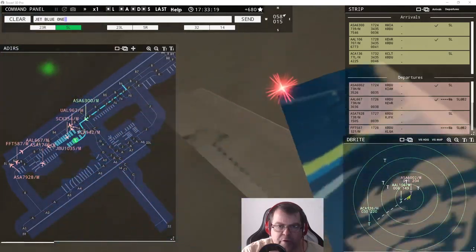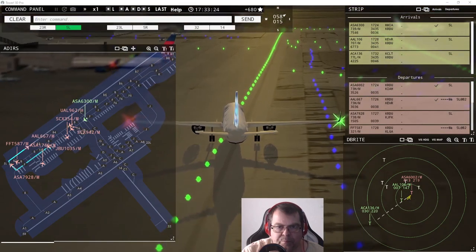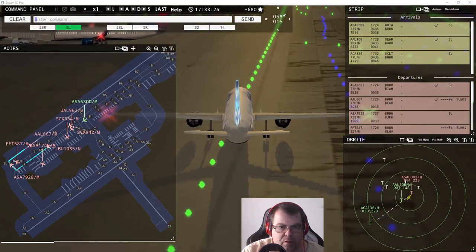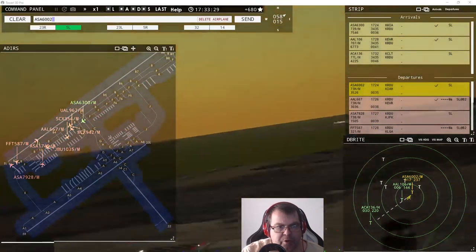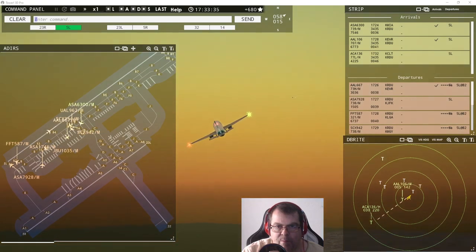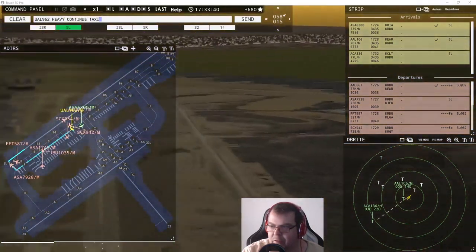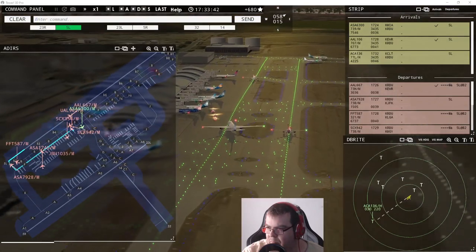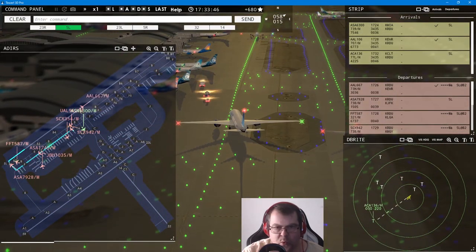JetBlue 1035, continue taxi. Tower, Air Canada 136 heavy inbound, runway five left. Alaska 6002, contact departure. United 962 heavy requests taxi runway five left — continue taxi. Wow, look at the wingspan, folks! Ground, Sun Country 354, pushback request.